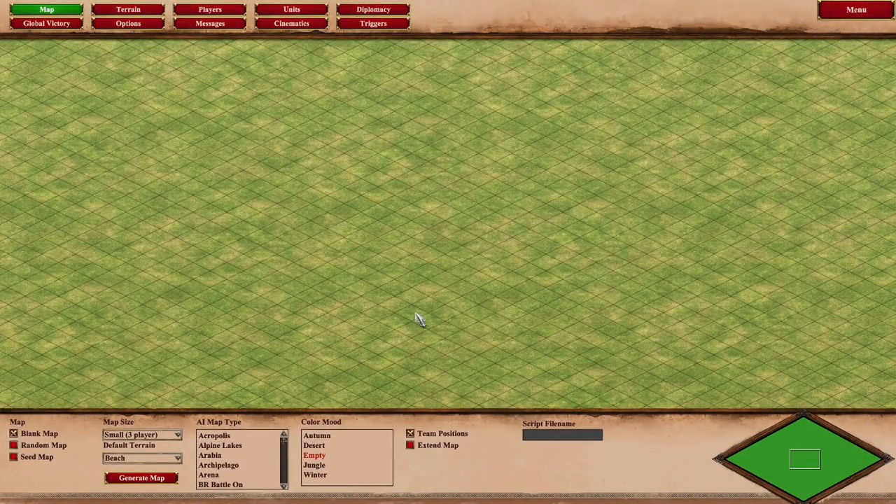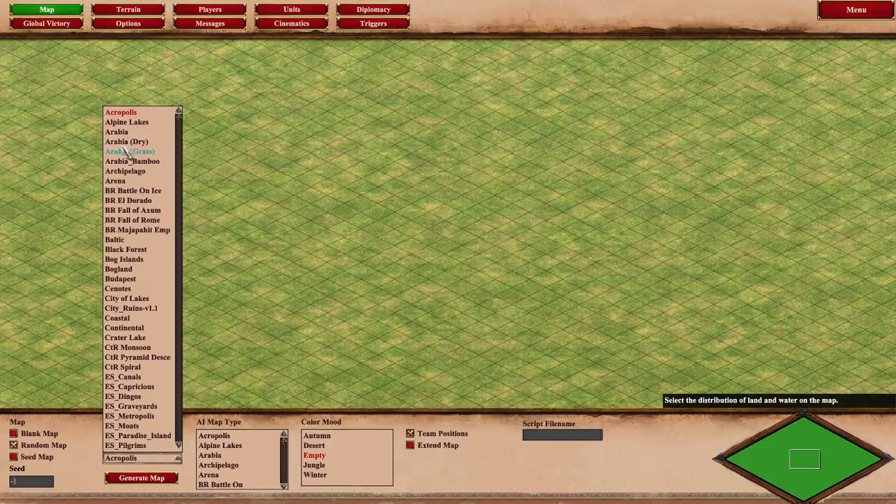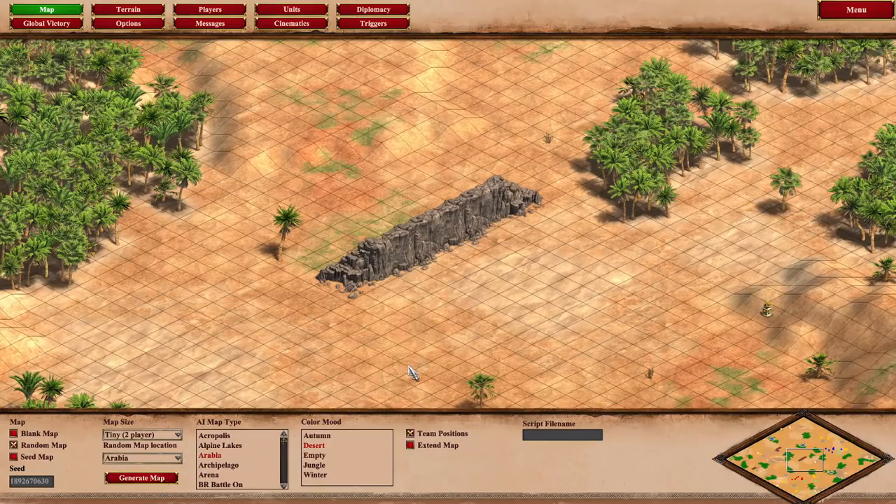Hello everyone and welcome to the scenario editor. I just wanted to do a quick PSA about some of the bugs that have been going on recently. Let's go generate an Arabia map — and we'll generate that.